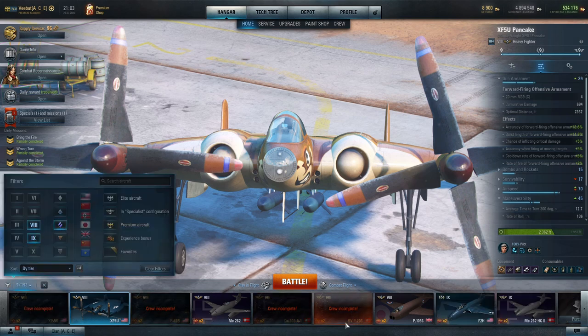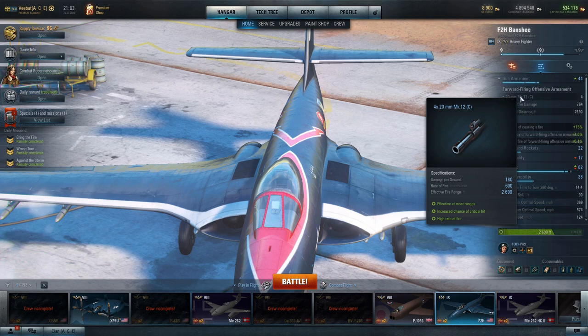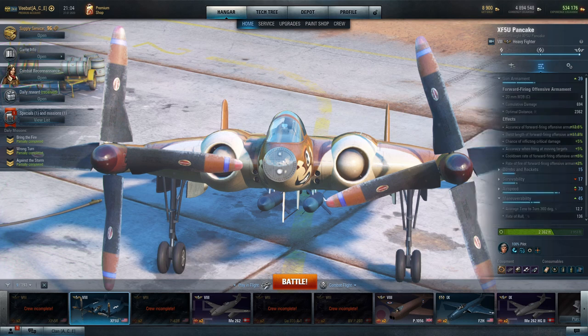For a frame of reference, the F2H's cannons put out 600 rounds a minute — those are the same guns you get on the XF-90, the Pirate, and the F7U Corsair. These are tier 10 cannons, but when you compare them to the XF-5U it has an even higher volume of fire. That's why these guns overheat so quickly, but they're not getting super high damage numbers. I'm more than happy with nearly 700 damage per second.